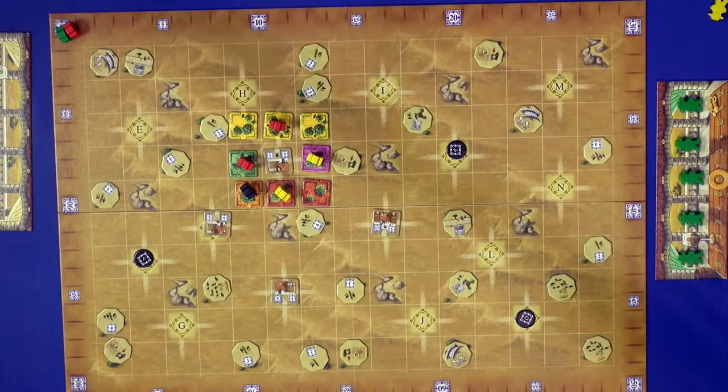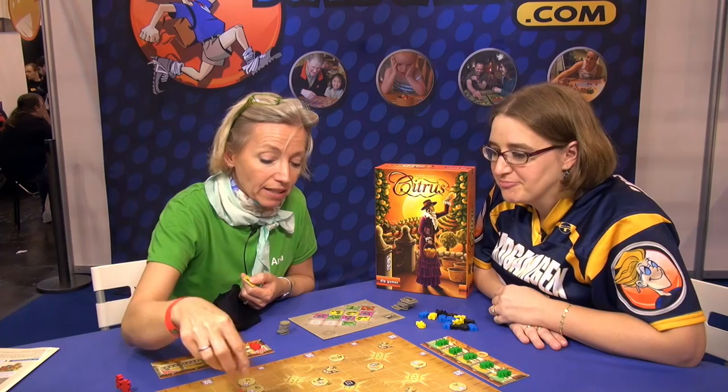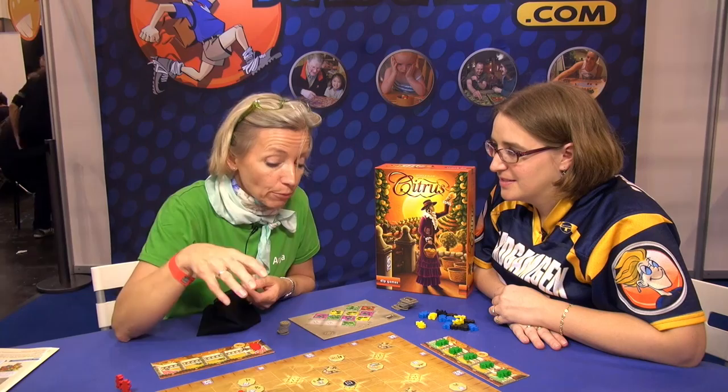The winner gets eight points, yellow gets five points, and the third player gets nothing. If two players are tied for the highest, they both receive the highest points — so ties are friendly.